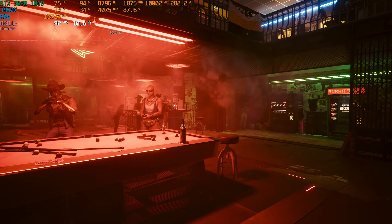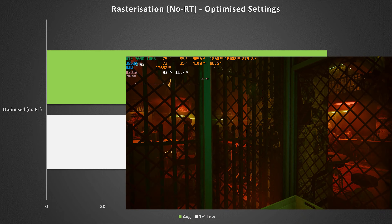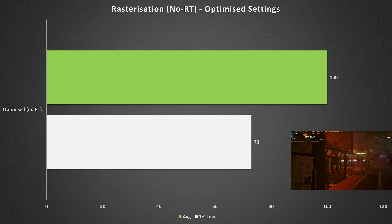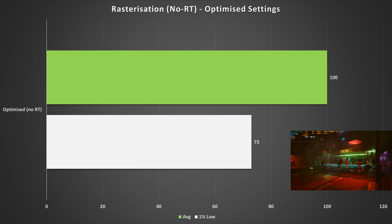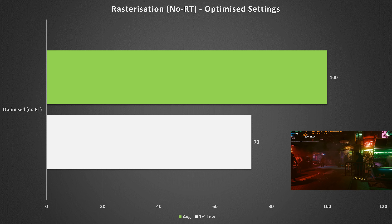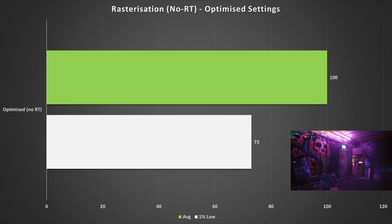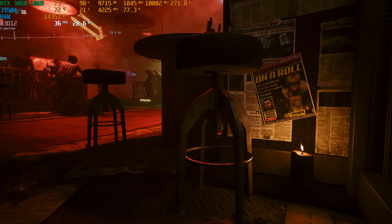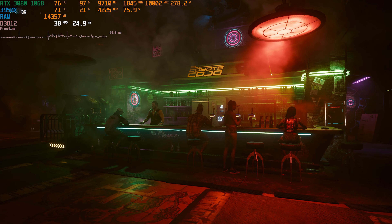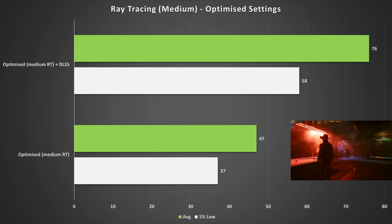Looking at frame rate performance, we'll start with the non-ray tracing rasterization results. Here Cyberpunk runs into a slight CPU bottleneck as the RTX 3080 isn't being fully utilized — an issue I covered in a previous video — but that's okay because it gets 100 fps on average and the 1% lows are pretty solid at 73 fps. This isn't bad at all. Turning on ray tracing on medium cuts the frame rate in half, dropping to 47 fps average and a 1% low of 37.